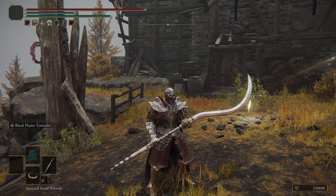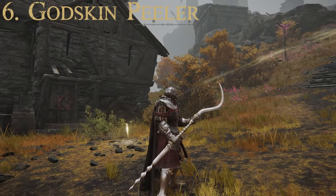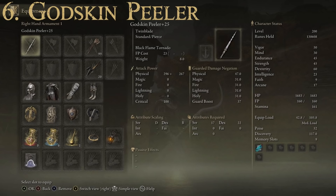For number six, we have the Godskin Peeler, a twin blade that a lot of people really like. Attributes required: Strength of 17 and Dexterity of 22. No passive effects. Attribute scaling is Strength and Dexterity with a Dexterity rating of B. Max attack power of 647 and average guarded damage negation of 34.7 — pretty middle of the road. This one has the Black Flame Tornado special attack and can also be upgraded using Ashes of War, which is why it's many people's favorite twin blade.